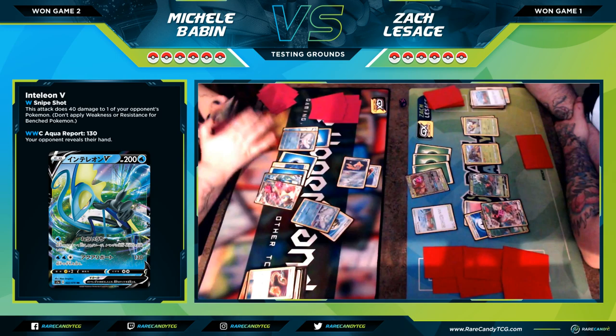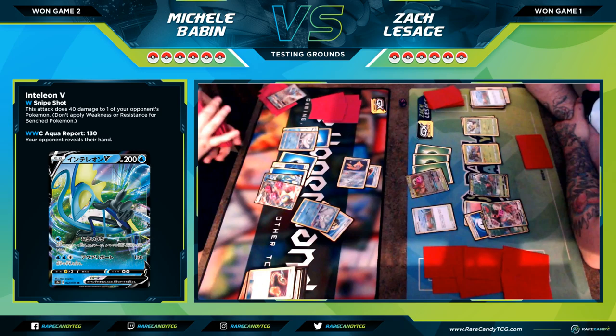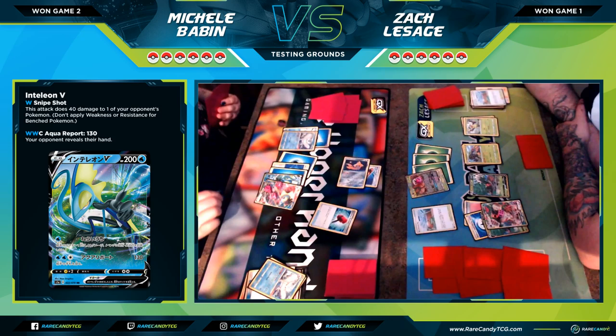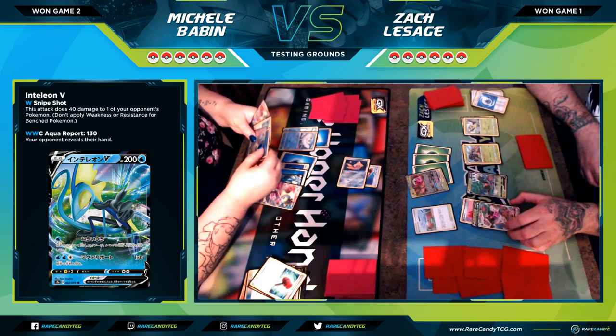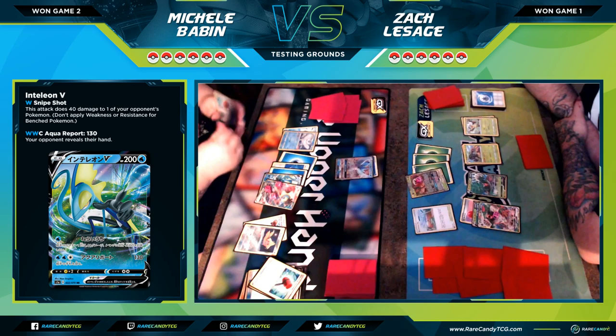The first card from Stellar Wish is a Quick Ball, which is going to be extremely helpful — she can grab whatever she needs. She doesn't need the other Frosmoth, she already has one set up. That Quick Ball searches out Articuno, so she's going to try to stall for a turn. She's running out of energy so it can be difficult. She gets a heads on Crushing Hammer and I'm assuming with the Articuno play she's going for that GX attack — goodbye Rillaboom's energies.